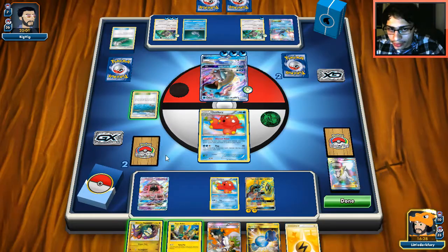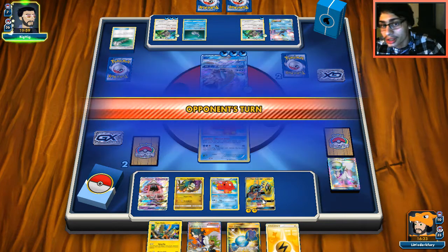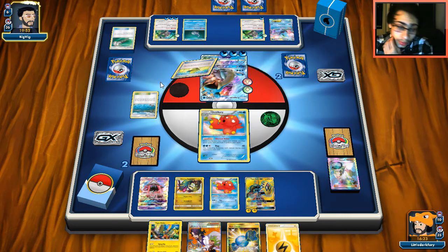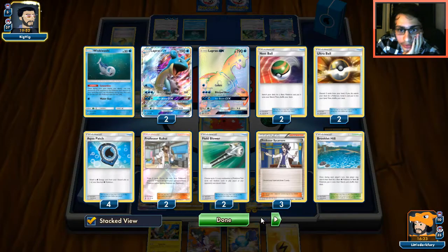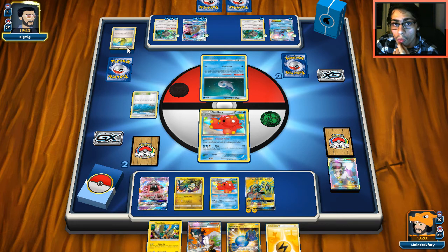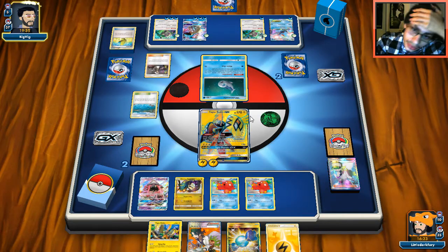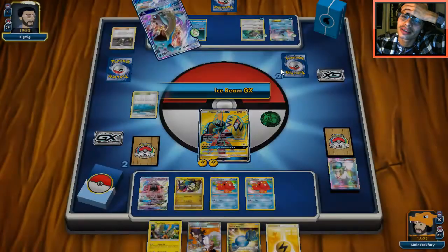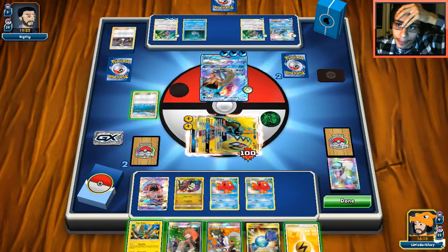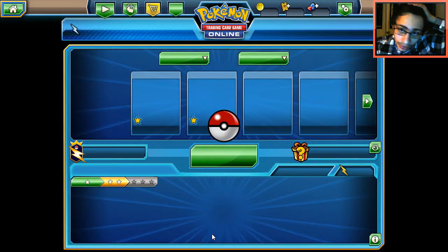There's nothing I can do now. If I had kept a Guzma we'd be able to win the game. That's what I get for playing too recklessly. We get 60 coins out of it at least. That was so embarrassing — I got too cocky.